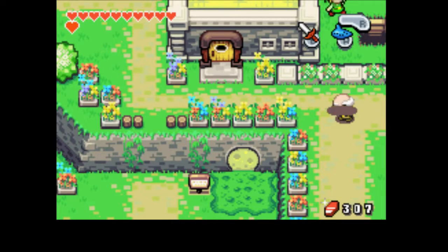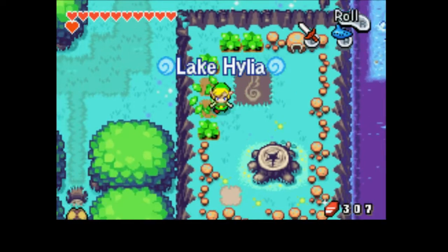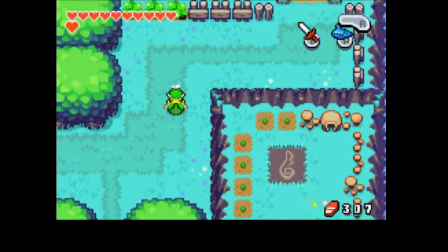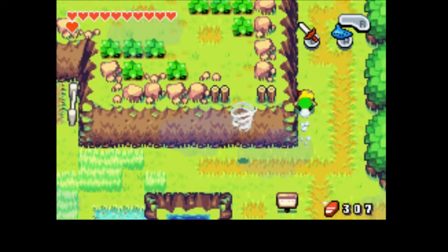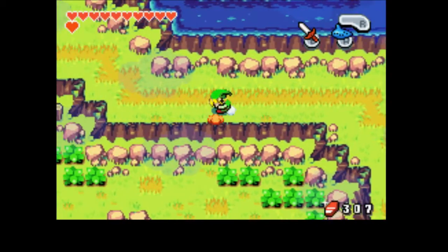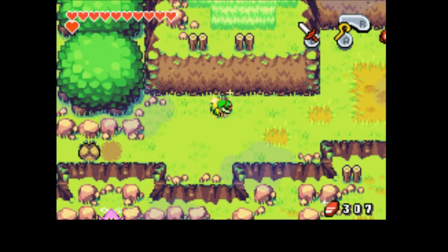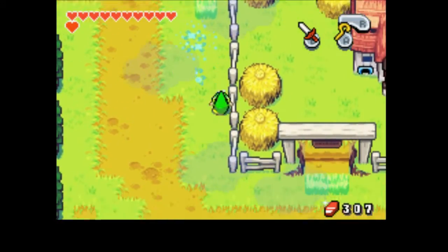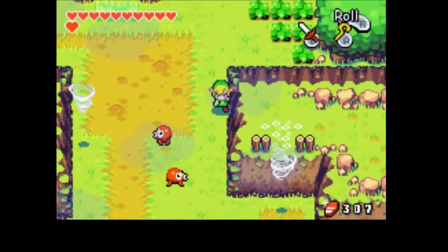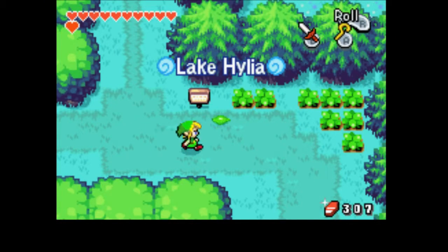We want to head to the Lake Hylia Windcrest. We're going to actually head down into the Minish Woods. Oh rats, we can't actually do that directly — well, we can, we're just going to have to take the Whirlwinds. Actually, it's not a huge imposition to take the Whirlwinds. We don't actually have to cut through here anymore. So we come in here, and this is still Lake Hylia — this way to Mayor Hagen's Lakeside Cabin.